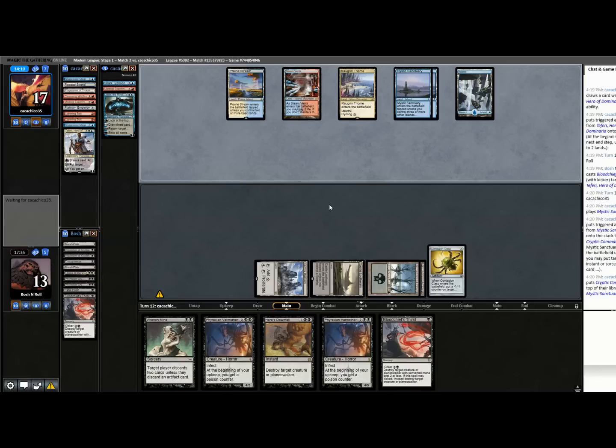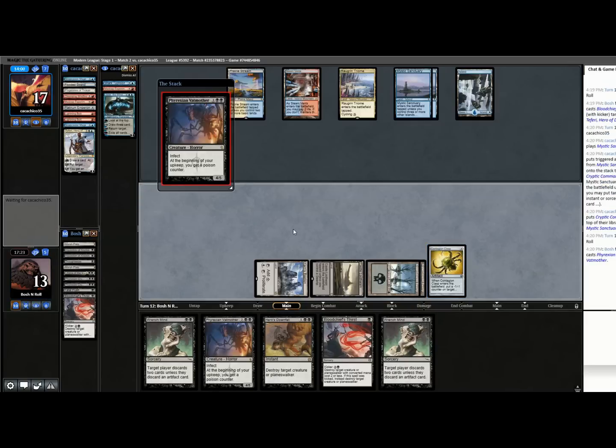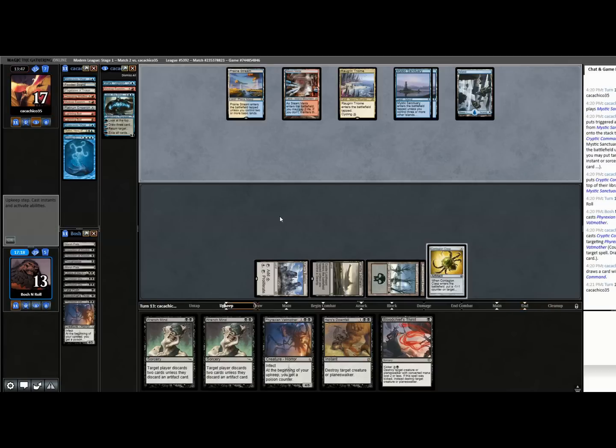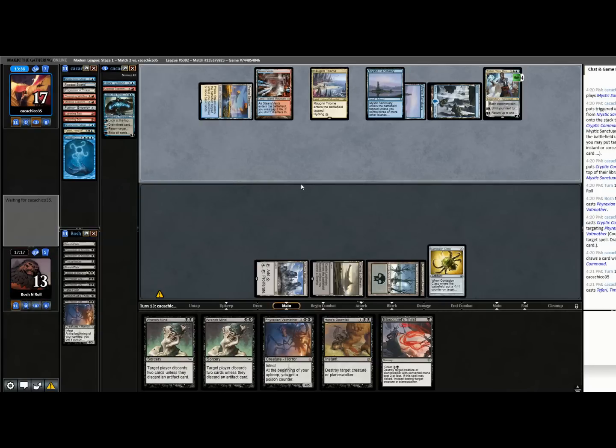If I find another black and get to Wrench them twice — I guess that doesn't even matter, they have so much going on right now. They did not bounce a Mystic Sanctuary with that Cryptic, which I'm a little surprised by. Another Teferi — a different Teferi. This Contagion Clasp, it's turn 13 and I cast it on turn two. If I were able to put even one poison on them at any point in this game, they would be dead to this Clasp. They'd be way behind instead of way ahead.